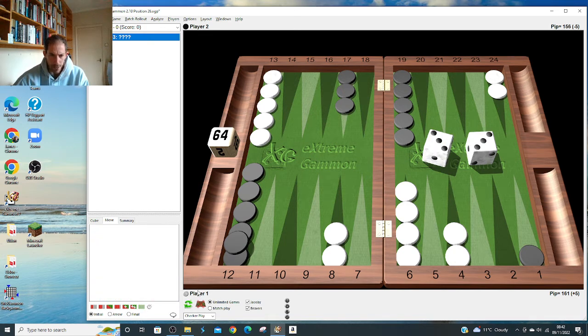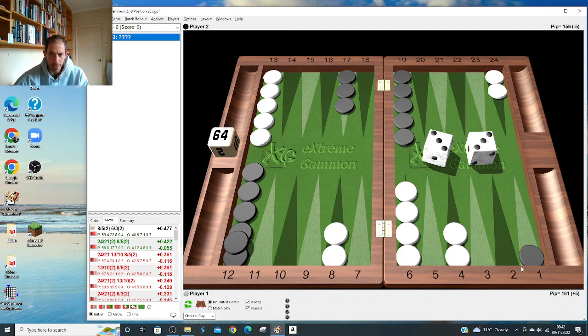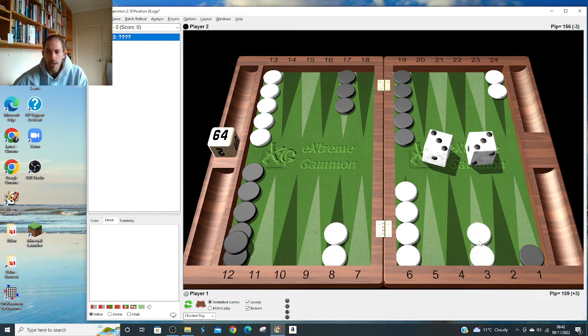Double four: come up and down like we do so often in the openings - don't be seduced into making the five point. After 3-1, 6-5 we didn't mind staying back on the 24 point with a lot of shots; here 20 and 9 is so strong compared to just making the rack. Double three: often in the openings we want to come up and down, but here double three we just make the point. It puts so much pressure on the opponent - when he escapes he risks death when he gets hit.